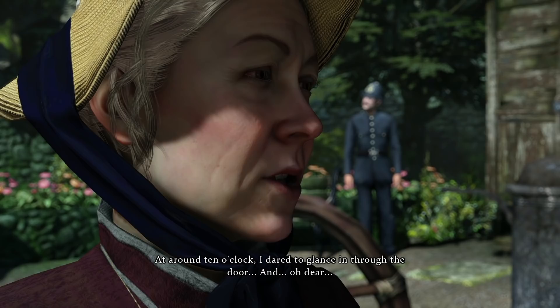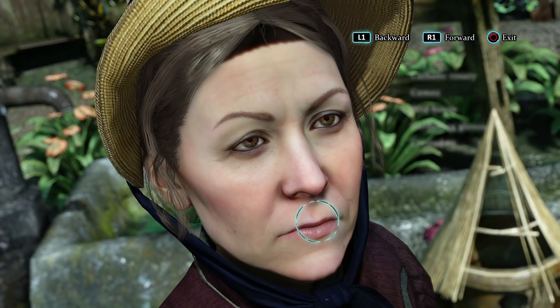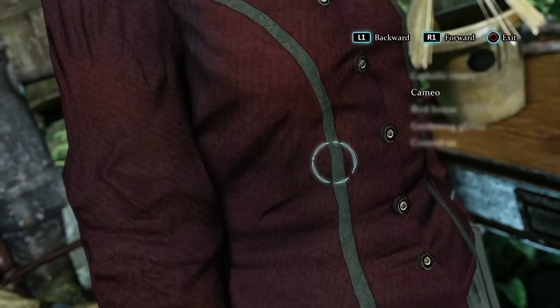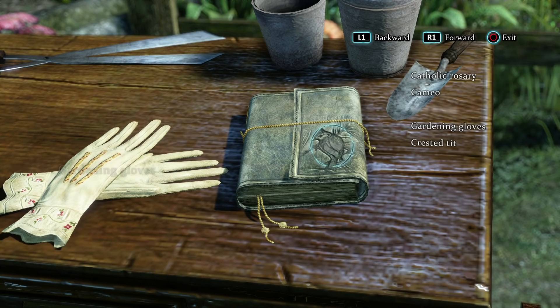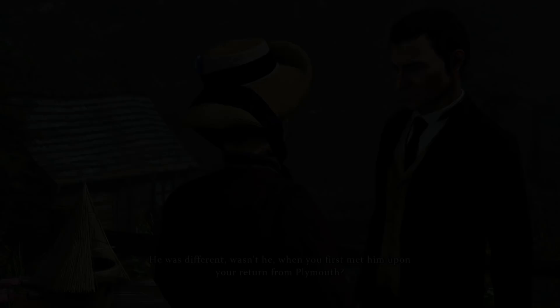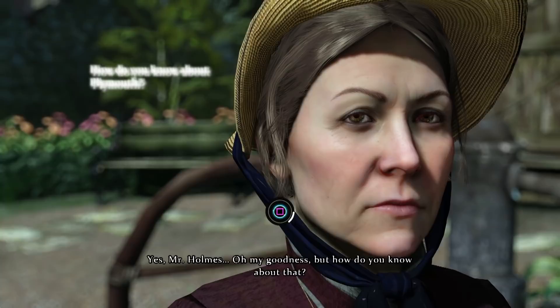But what do we know about Mrs. Carey? We're able to join certain dots together by closely examining each individual we meet. This rather beautiful mechanic allows us to take advantage of Holmes' skills, picking what we feel are the most telling or most important aspects of the people in Crimes and Punishments — from clothing that contradicts their class, to cuts, bruises and wrinkles, or objects that tell a story. Taking advantage of DirectX 11, let's take a close-up look at Mrs. Carey.